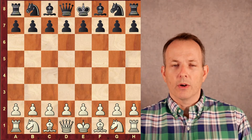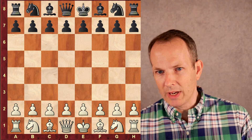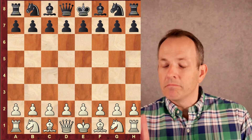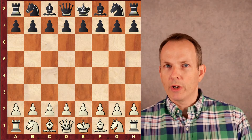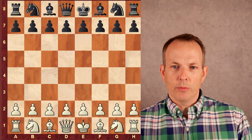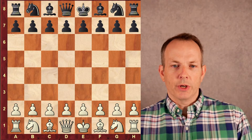His opponent is named — forgive me for the pronunciation — Subramaniam Bharath, an International Master rated 2437. At the time of this game, Abhimanyu Mishra was rated 2485. This was played in June of this year.